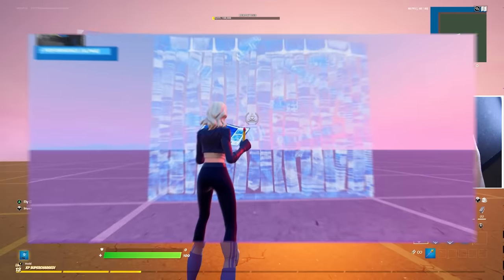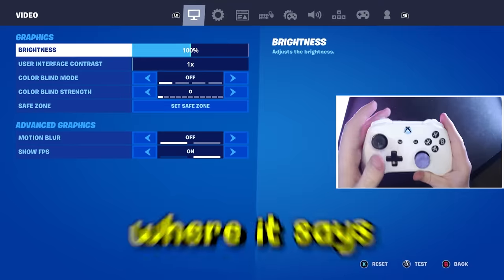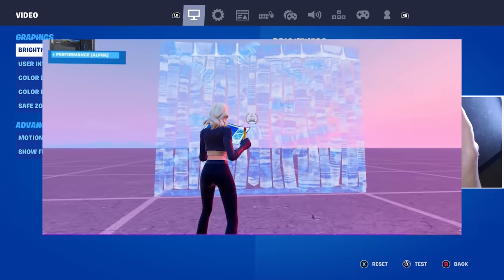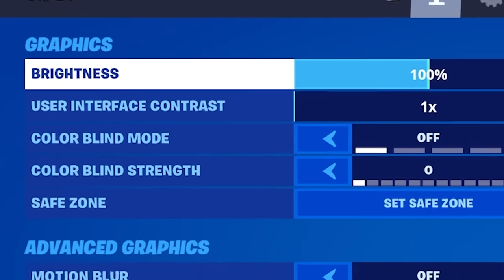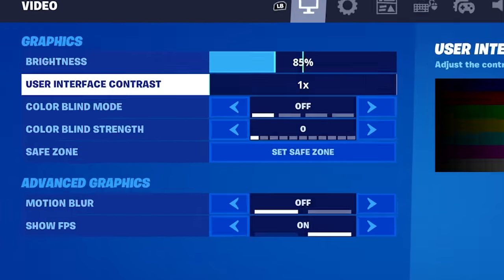Let's head into creative for the tutorial. Part one: to unlock performance mode we need to change the visuals of our builds to the bubble wrap build. Come straight into your settings, hit A, and come across until you find the video tab. Now locate where it says brightness - to be honest it doesn't actually do anything to your game, it just makes your builds look like the bubble wrap build, but it's a vital step. Find the brightness tab and scroll it down to around 85.